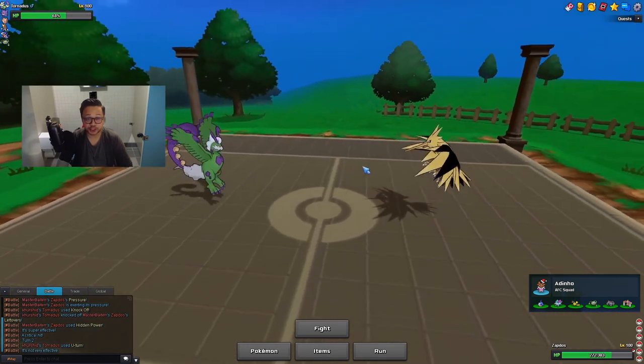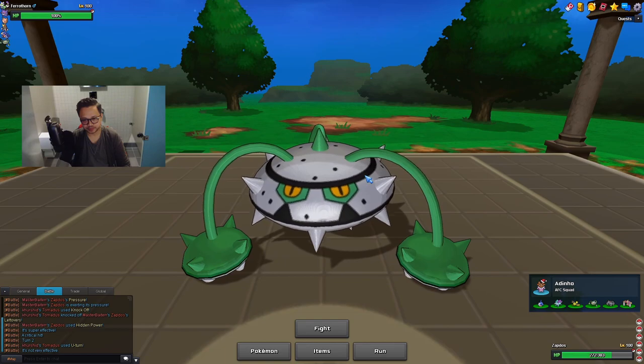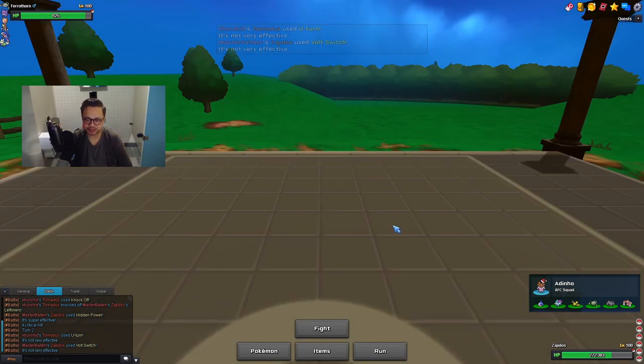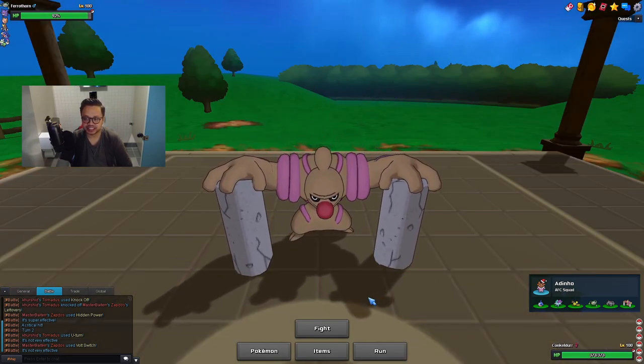He U-turns and brings in Ferrothorn. I assume he doesn't know that I have Heat Wave — maybe if I went for Roost I would have been good — but I can bring in my boy Conkeldurr, the clown, and activate my orb.